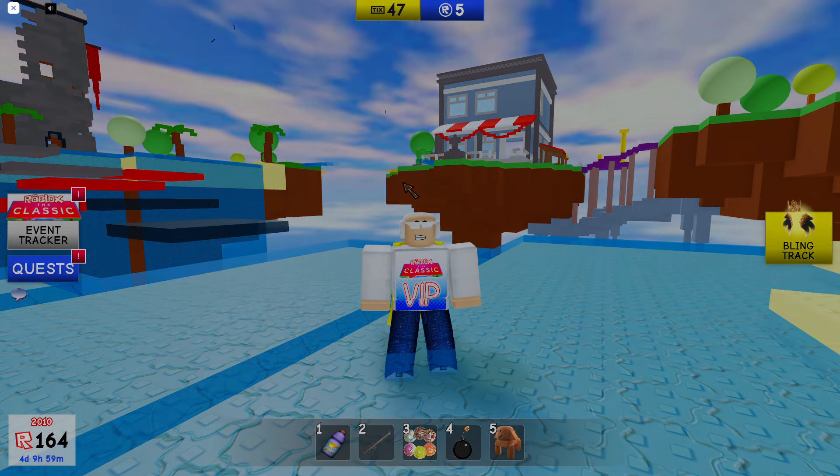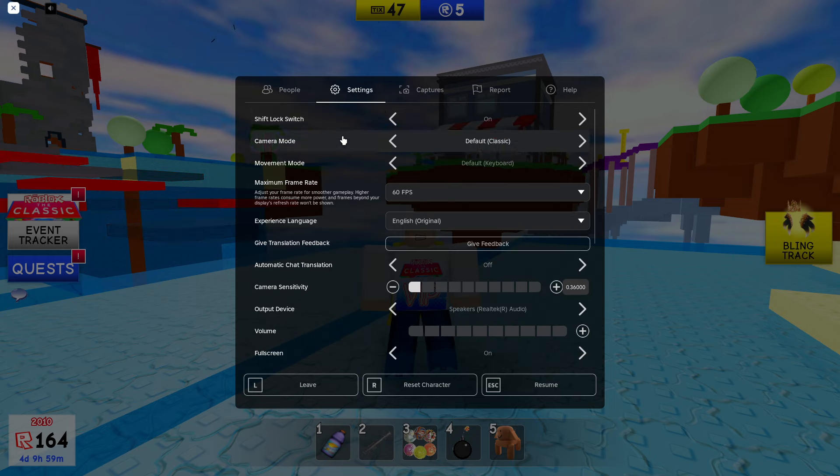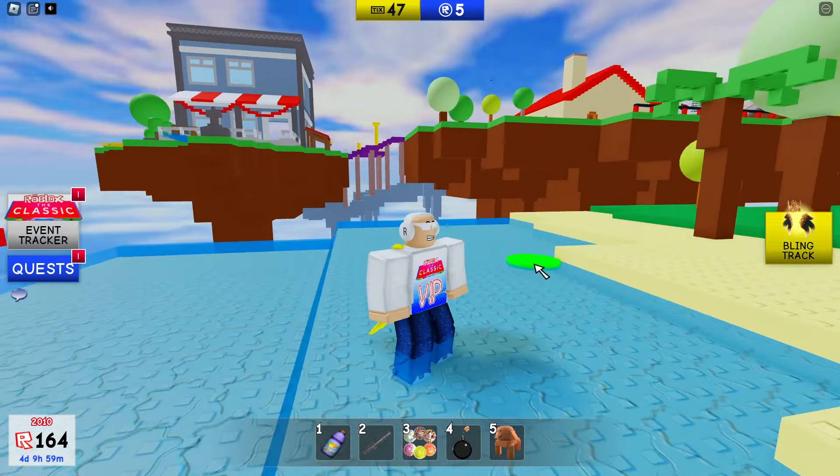So let's hop straight into it. If we go to Settings and go over to Maximum Frame Rate, you can now change the frame rate at which you play. It was originally locked at 60 FPS — you can now go all the way up to 240.